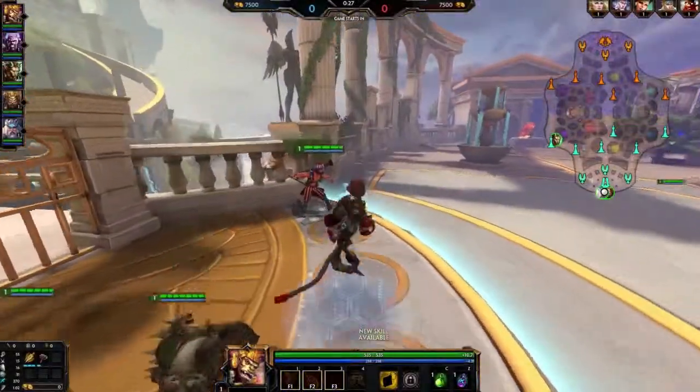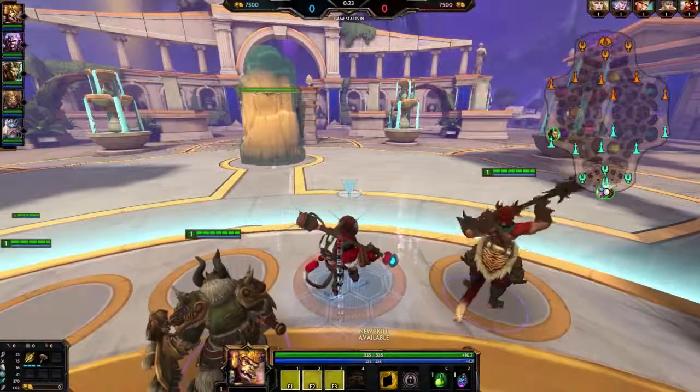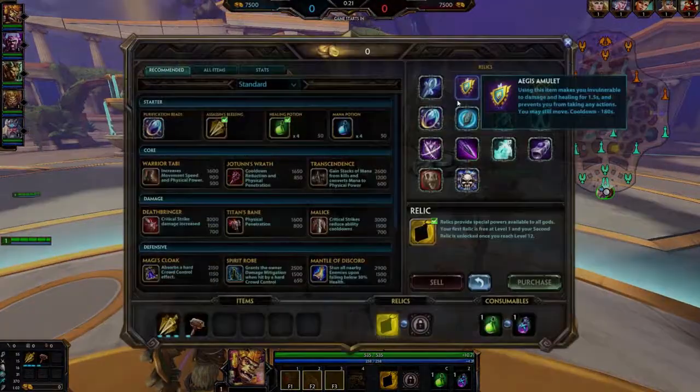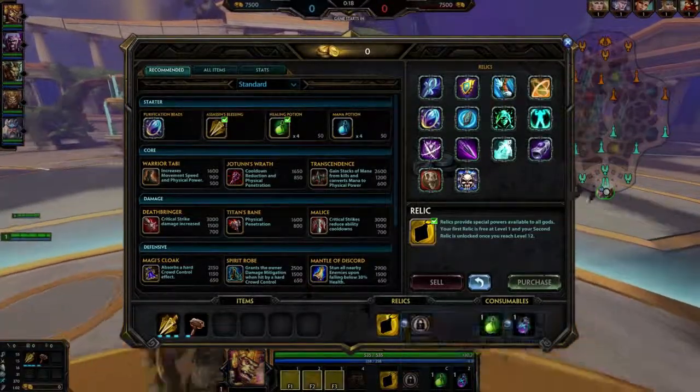Alright guys, I'm gonna teach you how to jungle Hun Batz, which is surprising — in the meta, items have made him really strong and the bounce buff helps him clear very well in the early game.